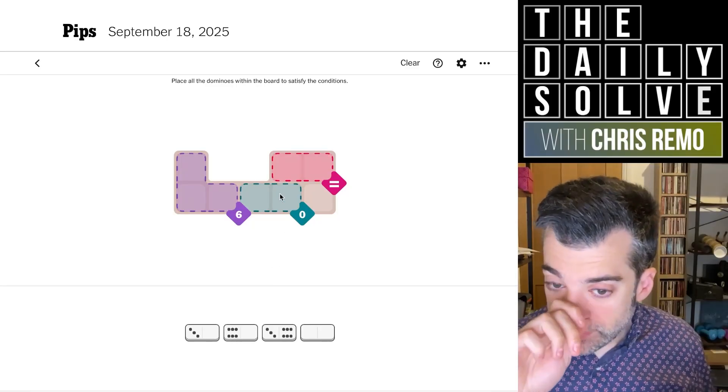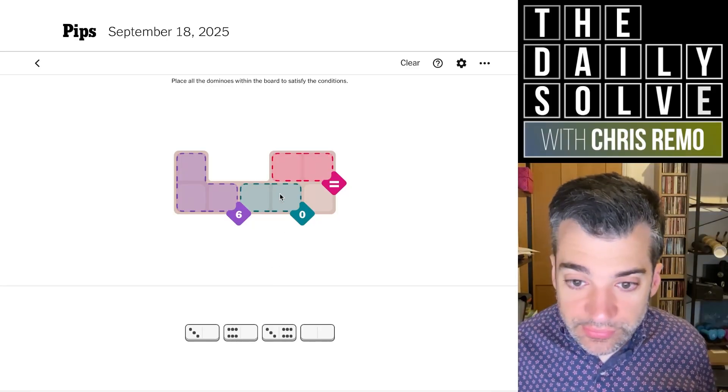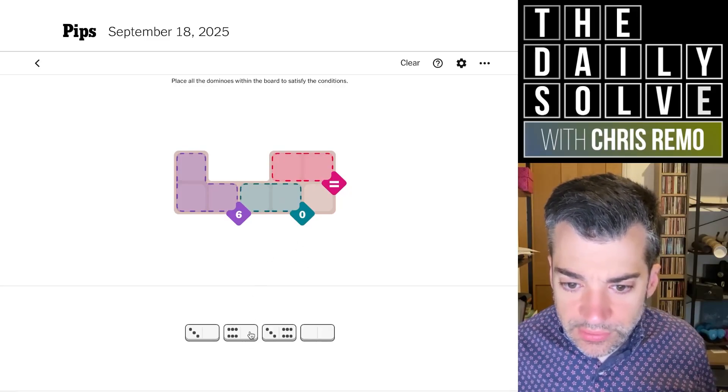Okay, so we need two zeros. And we also need two — I think we'll put two sixes in the equals, so we can put those.